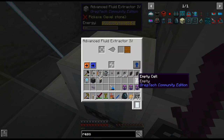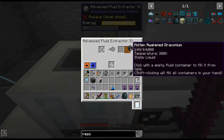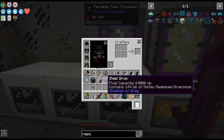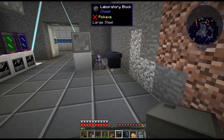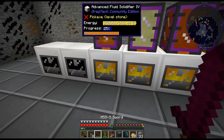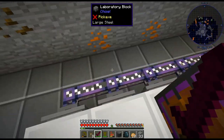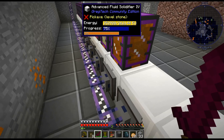Melt that down. There we go. Unfortunately it does not use that up, so you have to do that manually. But there is our awakened draconium — that is pretty cool.